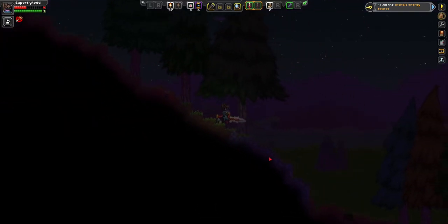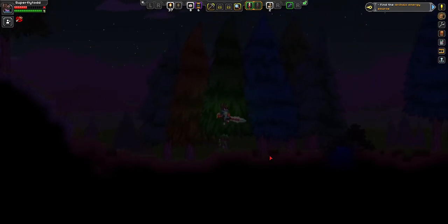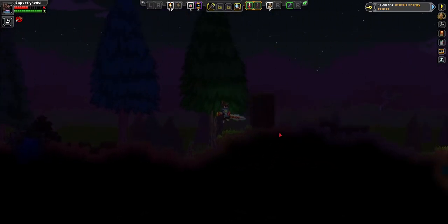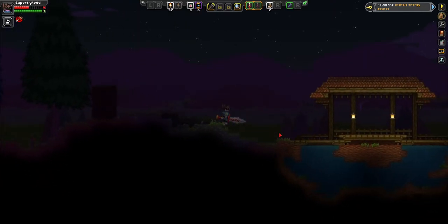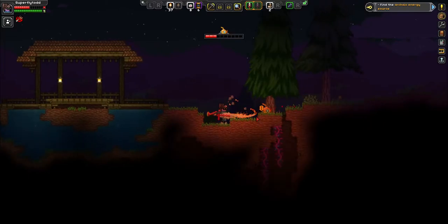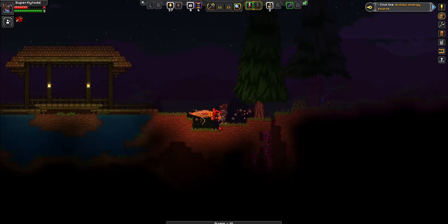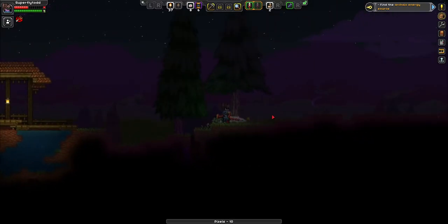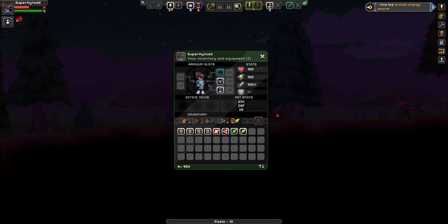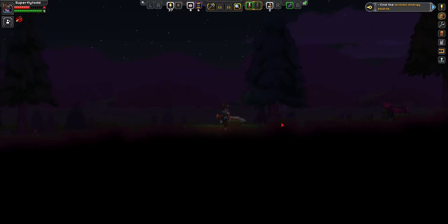So we're going to go to that nearest cave, close to where we spawned in. And from that point on, we're just going to dig down — that's all we can do. How many credits do I have now? 924.